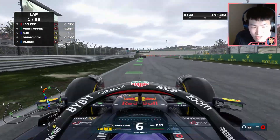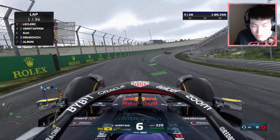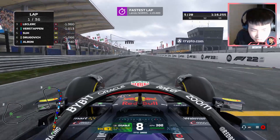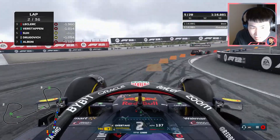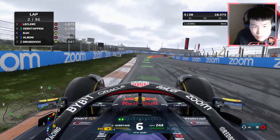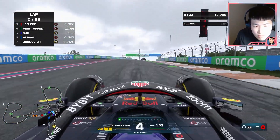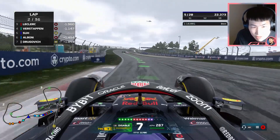Why is there so much vibration in the car? It's like I'm driving on ice skates — this is a glitch. I have a similar feeling as the MyTeam video where the car felt like there was a thin sheet of ice on track. The car feels a little sluggish — I wonder if it's an update in the game. We continue in P5, slowly losing grip and the DRS for the next lap.